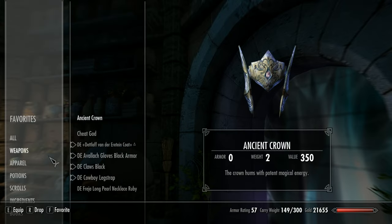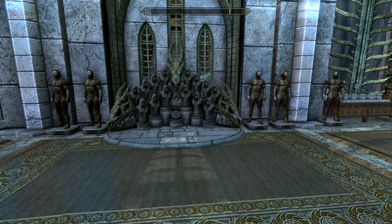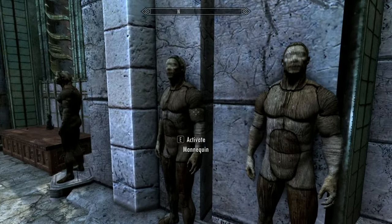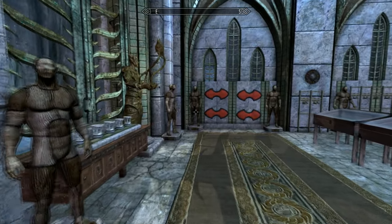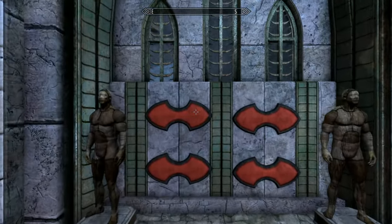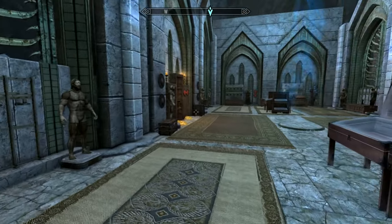So I mentioned the ancient crown — if you put that on, this only works inside the building, it doesn't take you there if you're outside. And you come into your trophy hall. I haven't double-checked everything, but I think it covers pretty much nearly all the unique items in the vanilla game, including the DLCs as well. Yeah, it's pretty big.